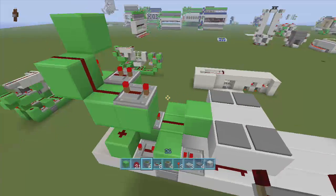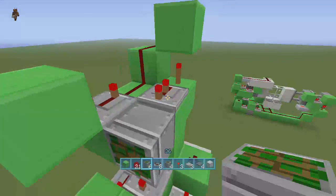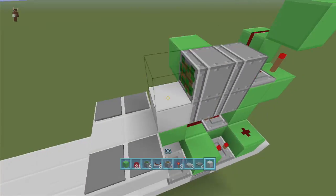Put a block over one more and put a repeater here set to four ticks delay, and put a block up in front of that as well. Now we can put in our double piston: put a sticky piston right below our two-tick delay repeater and one right in front of it, then do the same thing like that and get our double pistons in like that with our blocks of choice in front of them.